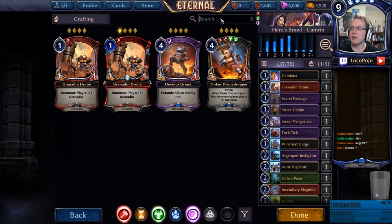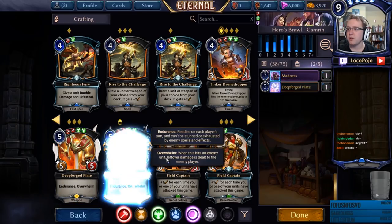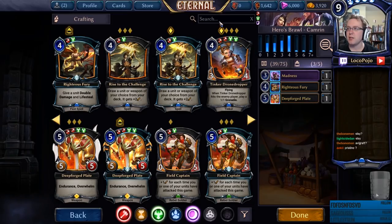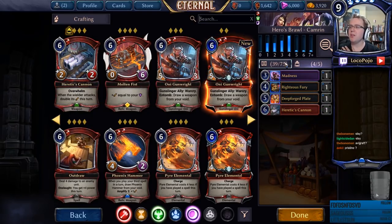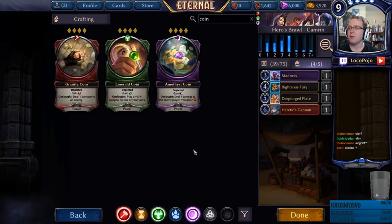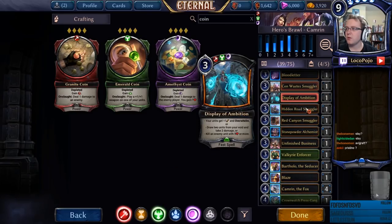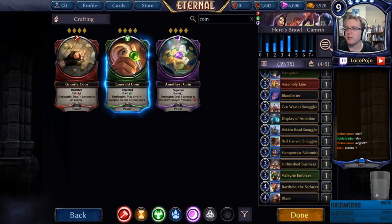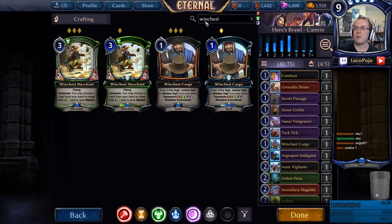Tinker Drone Dropper makes Grenadine Drones which we can then sacrifice — very reasonable. Deep Forge Plate is a big stompy card we can throw into the market. Rise to the Challenge lets us pick up whatever we want, so we'll try to get as many as possible. I'm going to stick a Righteous Fury in the side, as well as Heretic's Cannon, since that allows us to do the big Overwhelm thing. For market power, we should probably go with Depleted Power like Coin — Emerald, Granite, and Amethyst. We'll grab Emerald Coin and run Winchest Merchant because it has flying.